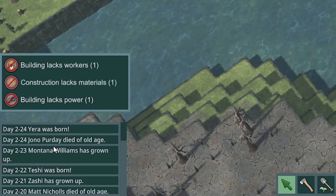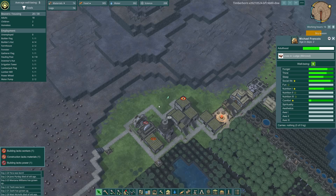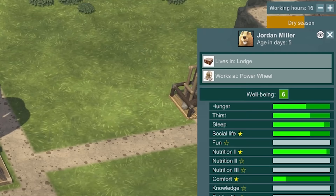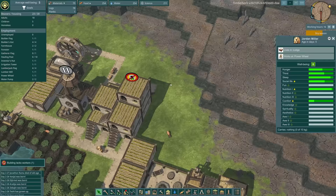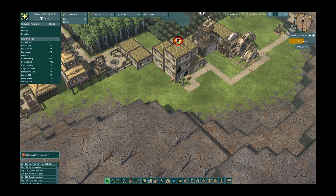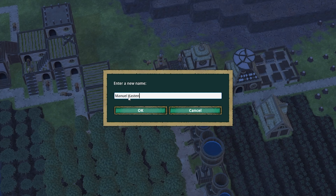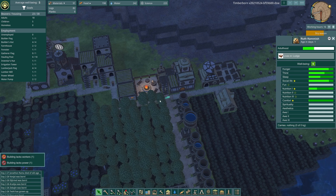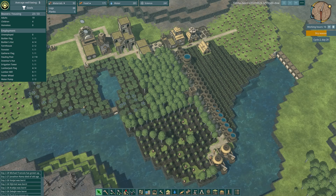They've had a string of births - Ryan Reynolds, Bespoke Bespoker, Manuel Kasten, and Ruth Chemish were all just born in an instant. Unfortunately the shock of all those newborns made Jonathan Rama die of old age - you had a good run Jon. Meanwhile we're halfway through the dry season and things are still looking good.